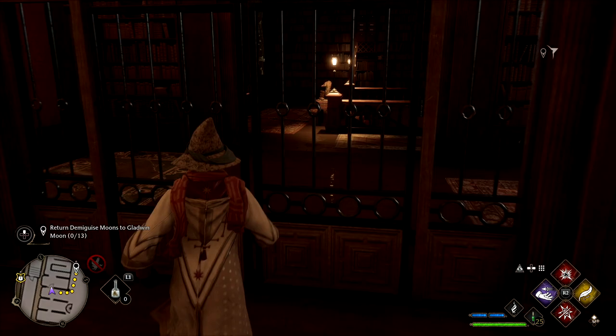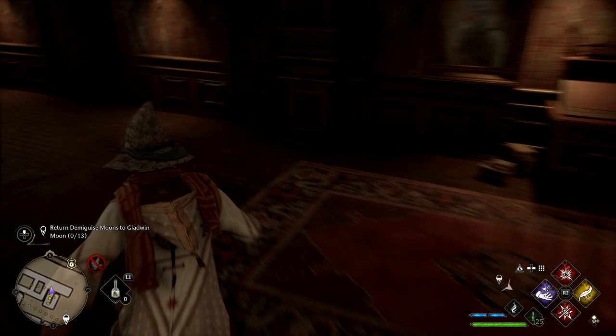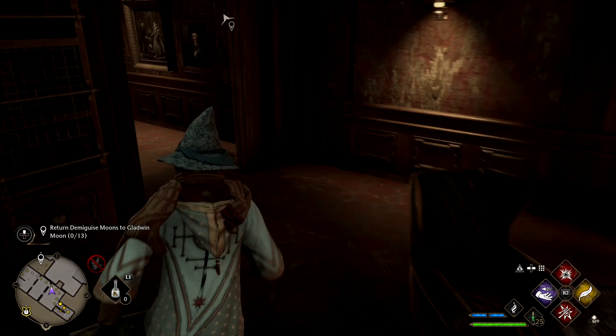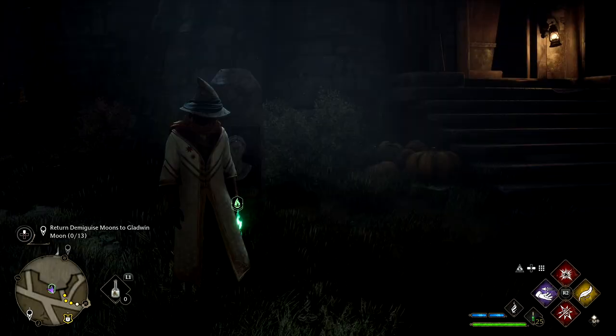For the next one you want to start in the library. Head into the Restricted Section — it's no longer that restricted, we can literally just run through. Try and be quick as you go down the stairs. It's basically the exact same path you'll have been through before. You know you're on the right path when you see the chest with the eyeball in it. All the way down — there's only one way to go — and it'll be right here on this desk.